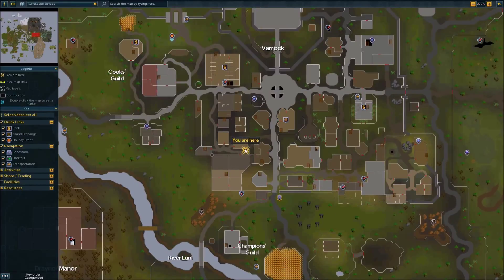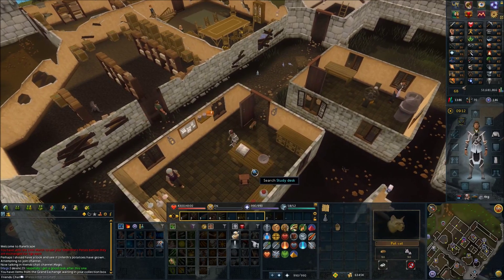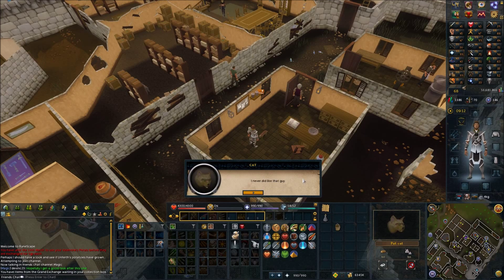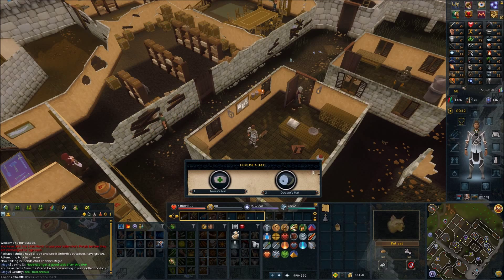Make your way to this building in Varrock and speak with the Apothecary. Tell him Unferth is ill, then choose either option.